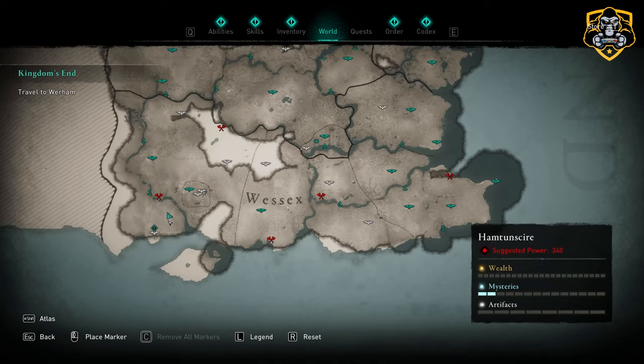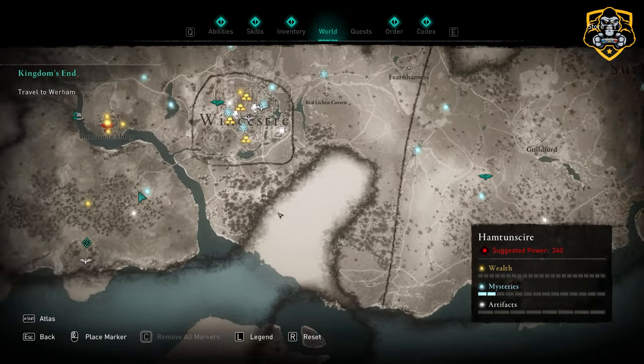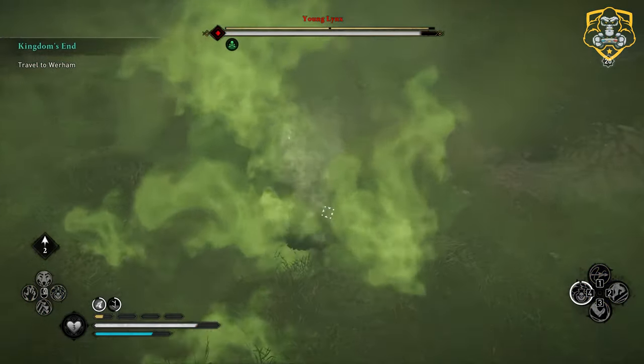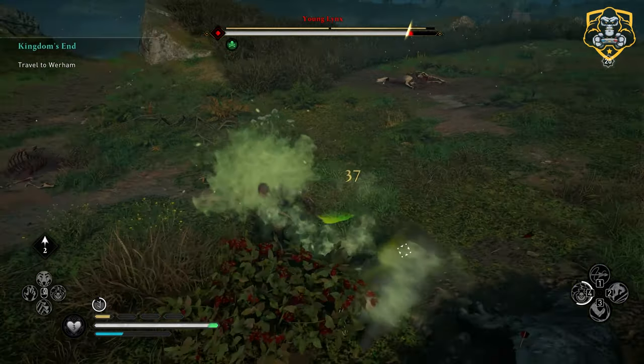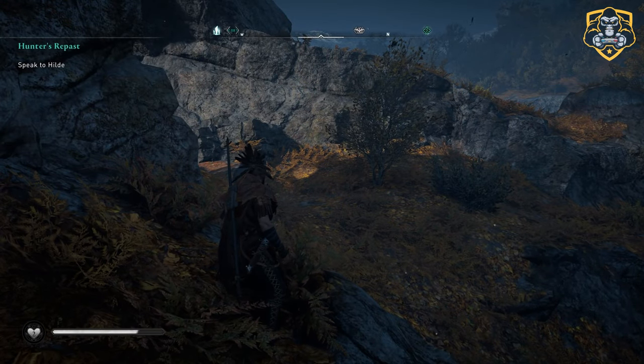Next we need to head to the southwest of Winchester, shown here on the map. Here you will find the Wildcats of Wield — a father and son lynx duo. Focus on the dad first to save yourself a headache, and then you should be fine killing off the son later.